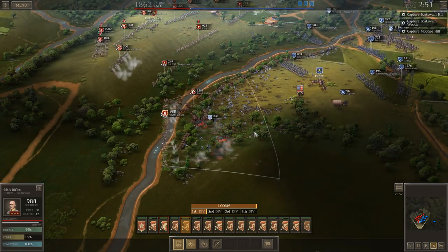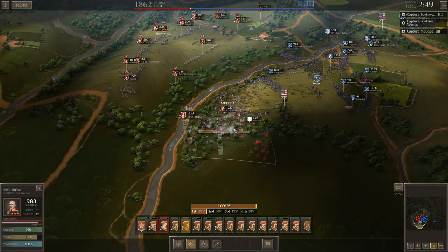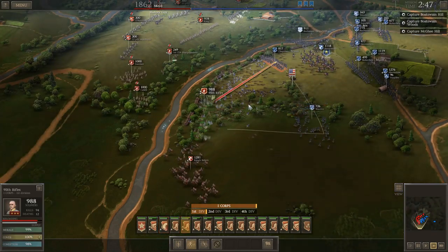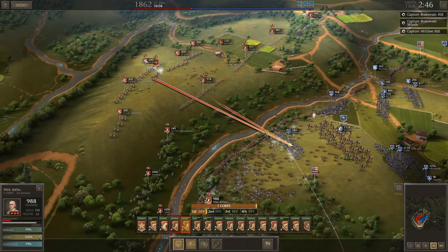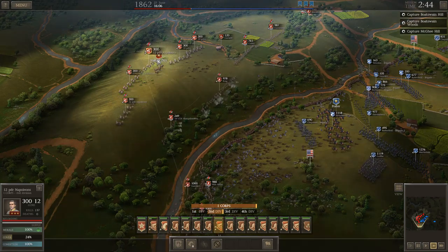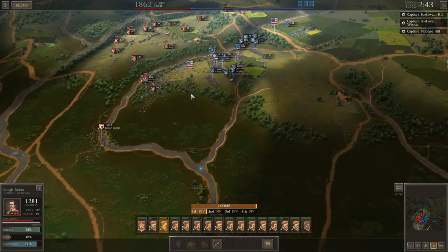We'll make Warren pay for that. I don't know if that's Gouverneur Warren or not — I'm assuming these are real generals and I can't think of any other Warren. Alright, we've got our Rough Riders across the water now. I'm going to go ahead and back them off before they start taking a lot of shots. Let's get these other two units across. He had about an 11,000 man advantage — it's down to 10,000 now. I'm going to have to start moving the guns up. That swamp's going to be a mess to try and maneuver in.